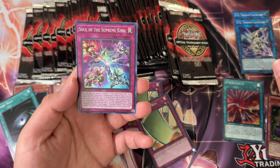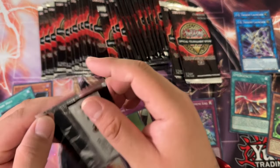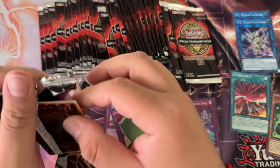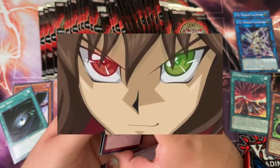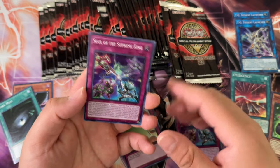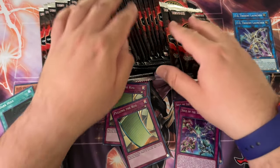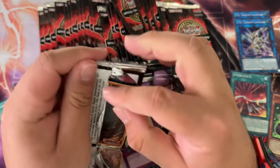Soul of the Supreme King — shout out to the channel. By the way, the channel is not named Supreme King because of Arc-V or 5D's; it's because of Jaden. TG EMI again, another Supreme King Dragon, and Soul of the Supreme King — weird that they're including those cards in a tournament pack.